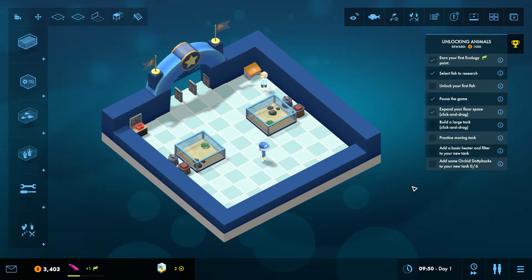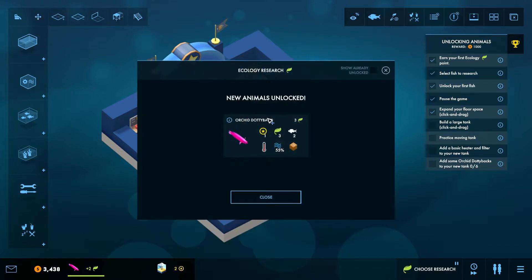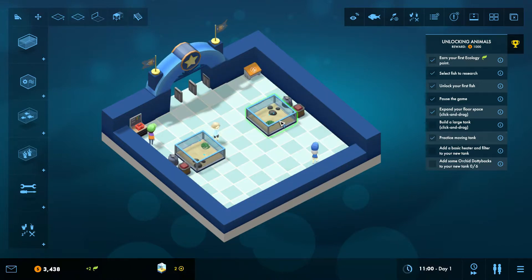Pause the game. Done that. Practice moving the tank — if we press M we can pick up anything we want, and you can see the filter and temperature unit are moving along with it. New animals unlocked! We have researched the orchid dottie bag, so we can move it into an aquarium right now. It's time to buy some for your aquarium — follow the remaining objectives to expand your livestock range. Let's put this tank down again.